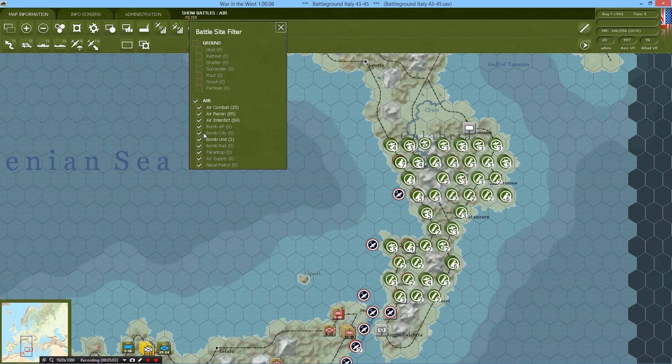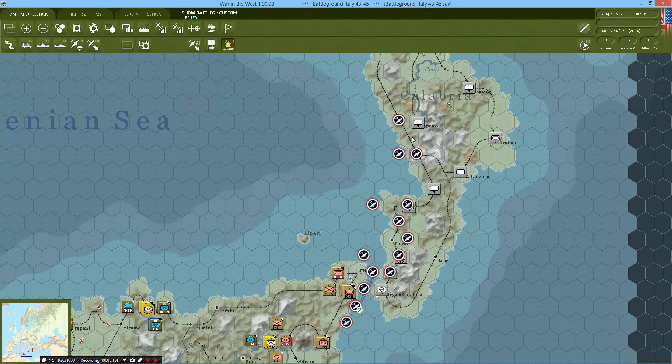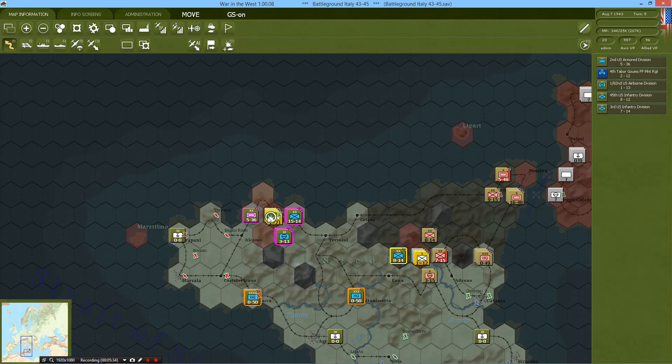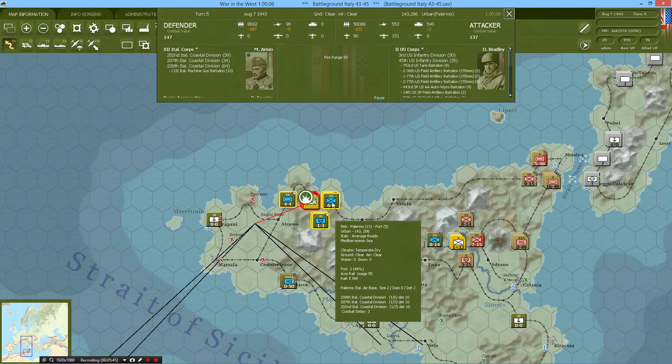We're going to get rid of all of these bomb air interdicts and take a look at air combat to see where the Luftwaffe is taking their missions. It looks like they're attacking all around the coast, so I'm going to guess they might be based over there. They also have interdiction over the strait control. Going forward from that, we are going to liquidate the city — attack it. We have air support now, which is quite nice; that's going to whittle down their air power gradually.